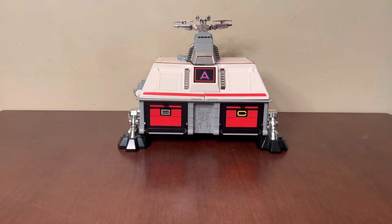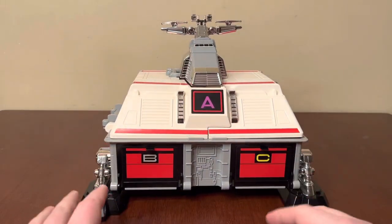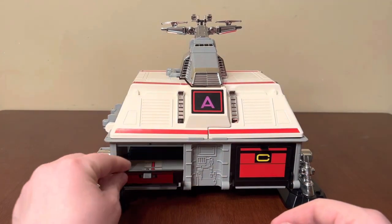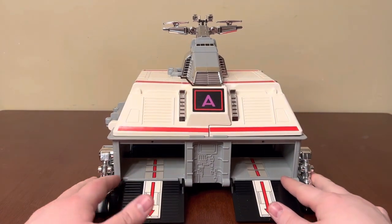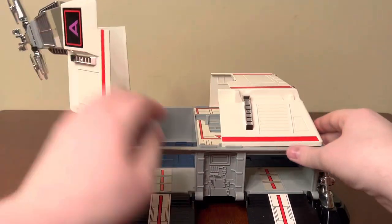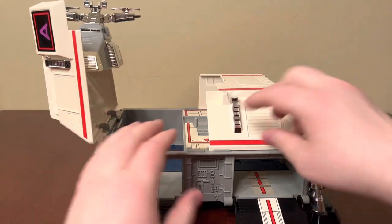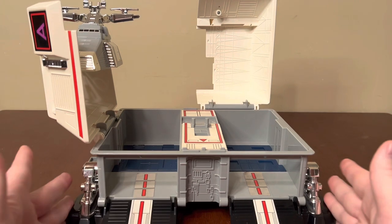We'll move on to the base itself. The base has the different docking houses for the mechs. These just pull down — you have B and C for the different vehicles. And to get to A, this entire top section opens up. That part goes sideways, you put that down, and then this one opens backwards. That's the base completely opened up.